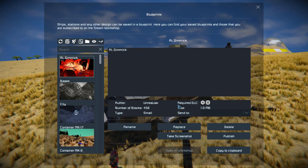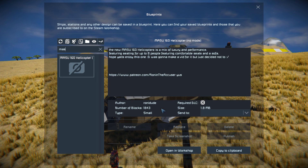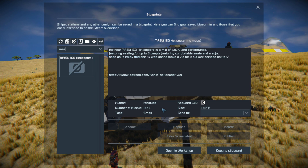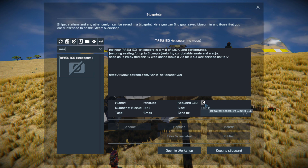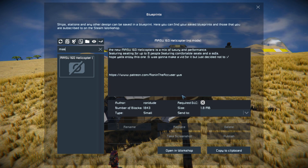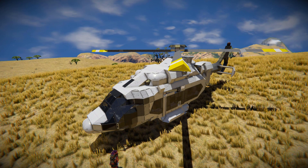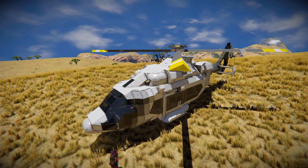Pressing F10 and finding it in the spawn menu — there it is. This helicopter is 1843 small blocks, using the Decorative Block Pack 1 DLC, and of course it's made by Rolly Dude, who has created some incredible designs such as the bullet train, the bus, and many many more.